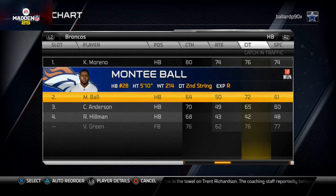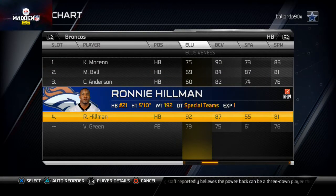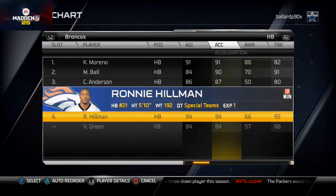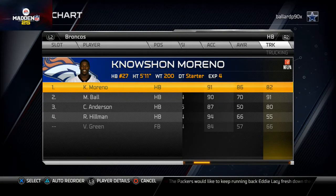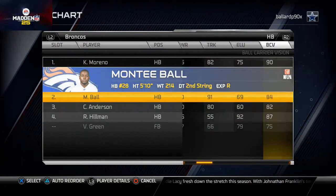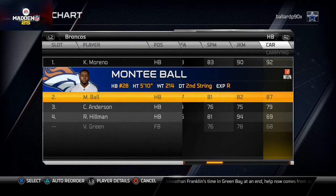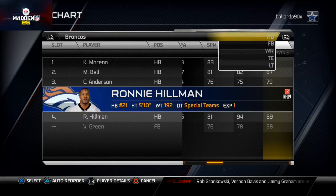Moreno should do a pretty good job. As a spell back, consider Ronnie Hillman — he has really good speed, acceleration, and agility, so you can throw him in for a big play. Montee Ball brings trucking. Moreno is that balanced all-around back. Late game, you want to go Montee Ball — he's got 91 trucking. But for a big play, go Ronnie Hillman, just be aware he doesn't have Ball's trucking or carry rating.